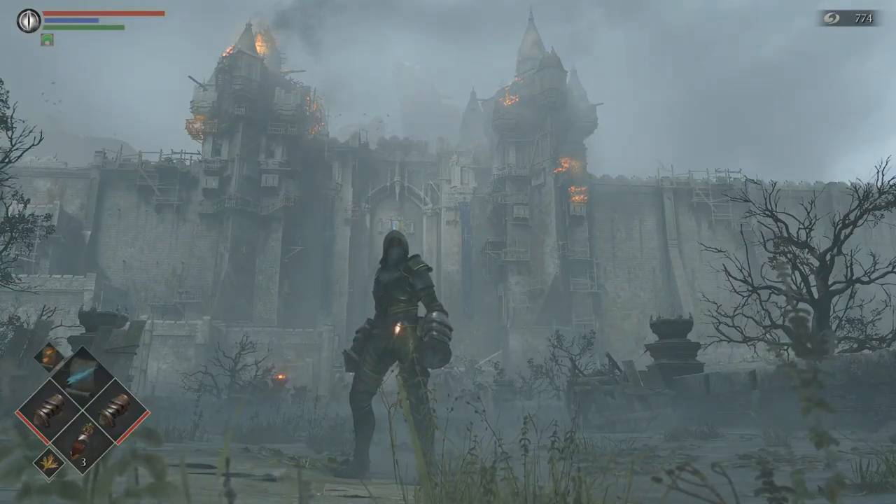This is Axel Titeki with another Demon's Souls PlayStation 5 moveset video. This one's going to be for the Hands of God. The Hands of God are a fist weapon. You find them in World 2-2 before the Flame Lurker boss. You go the opposite direction from the Flame Lurker down his cave, fight some worms, and it's behind them.